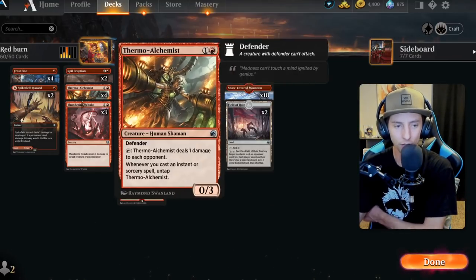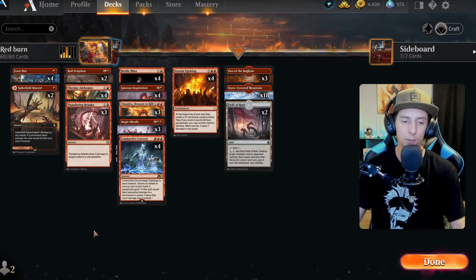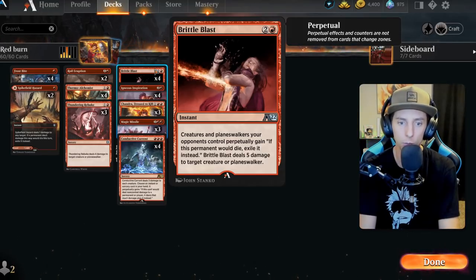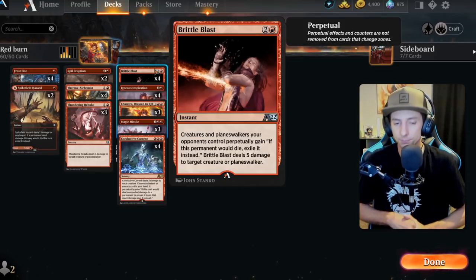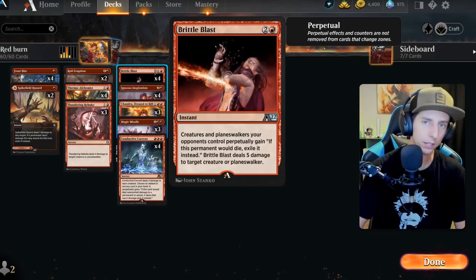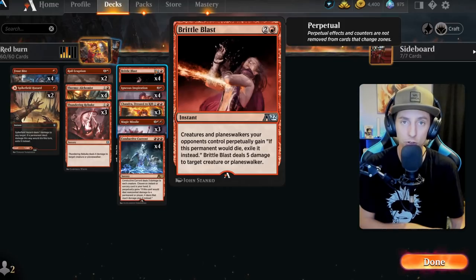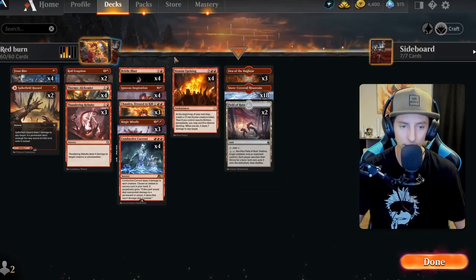Things like Thundering Rebuke dealing two extra damage is very helpful, especially in a big cleric meta right now. We've also got another cleric destroyer with Brittle Blast — it deals five damage to a creature, which takes out all the valkyries, but what's even better is it perpetually puts on every creature on the field that when it dies, it goes to exile. With clerics thriving on their graveyard, getting things to exile is huge.